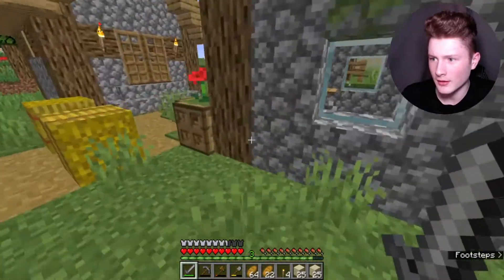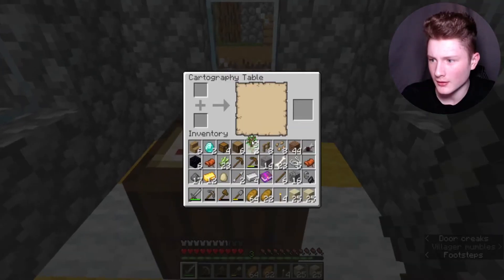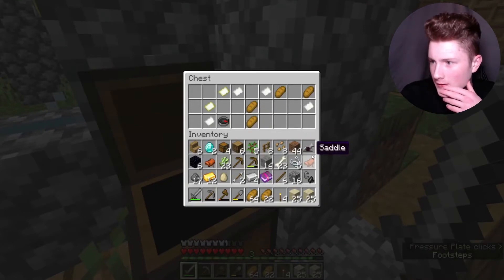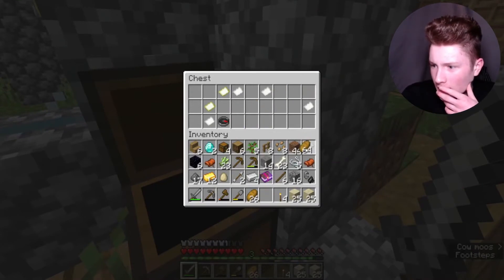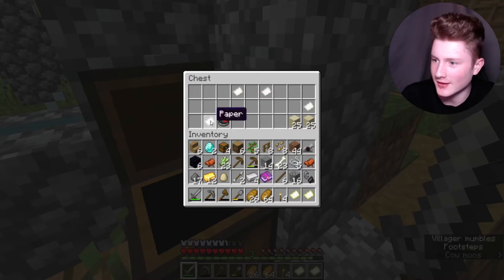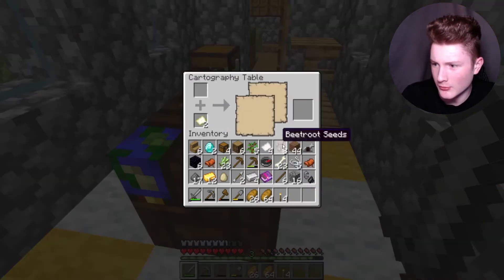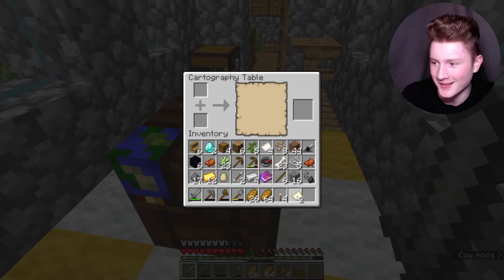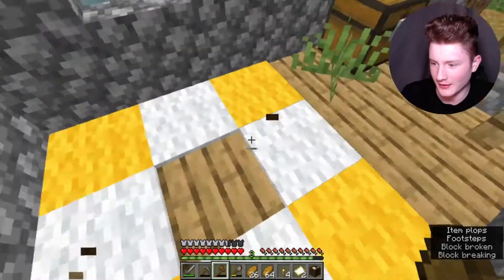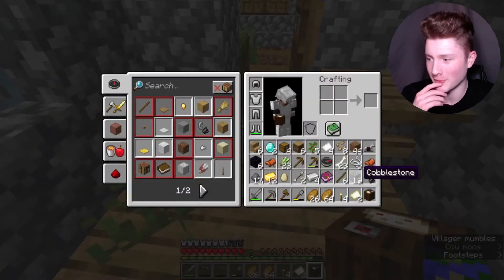Beds. What's in here? Cartography table — that could be very handy actually. Compass. Maps, perfect, that's great. Paper, we'll take that. You can put a map plus... I don't know how cartography tables work, I really don't. Let me just take it and maybe one of you could tell me in the comments — I have no idea how to do the cartography table.